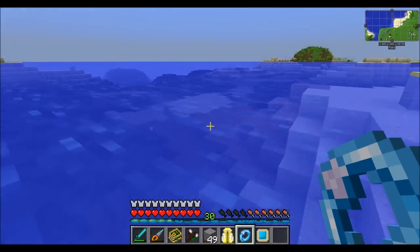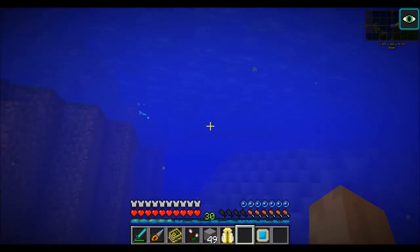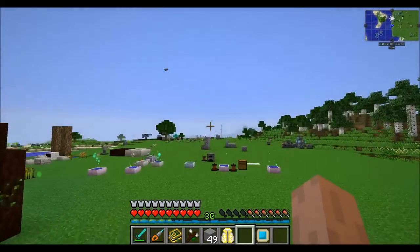Swimming underwater is a hassle unless you have the ring of Chordata. It basically gives you night vision when underwater and automatically turns it off when you come out. It also makes you swim faster.